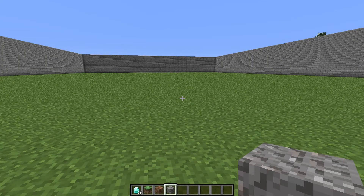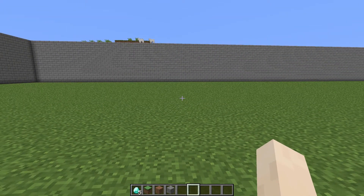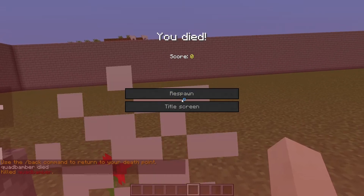Hey guys, this is Joe here and today I'm doing a brand new plugin review. The plugin in question is called Gravestones. As you can probably tell by the name, when you die you get a nice gravestone, giving you a chance to go and collect your items. I'm just going to use the kill command — as you've seen in chat, I've killed myself, and when I come back...